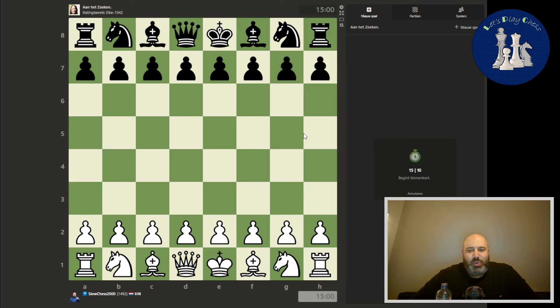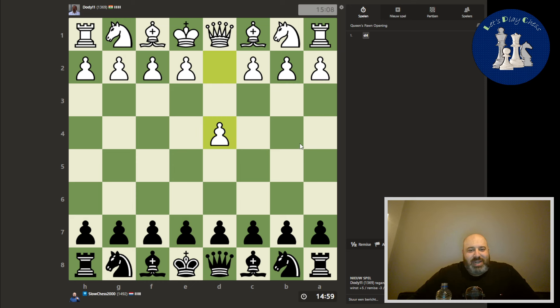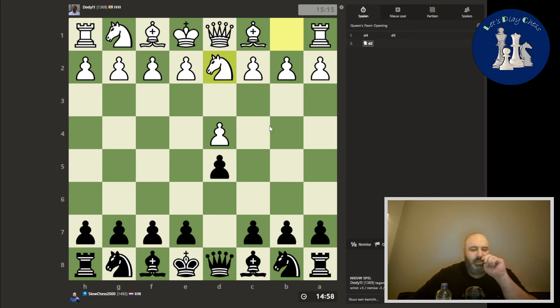Let's see who we are playing today. We have the black pieces. We have d4, d5. And we are playing against Dodi11 from India. That's an interesting move order. Let's get the knight out.